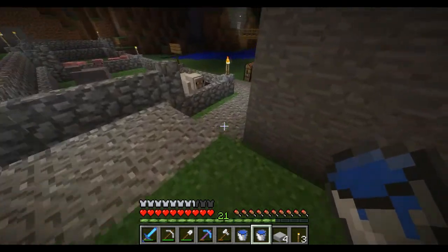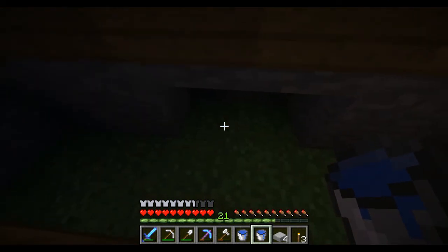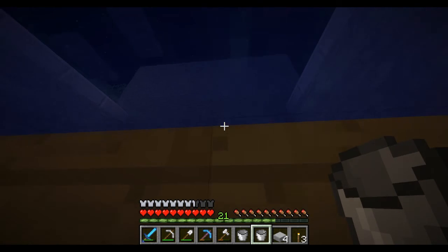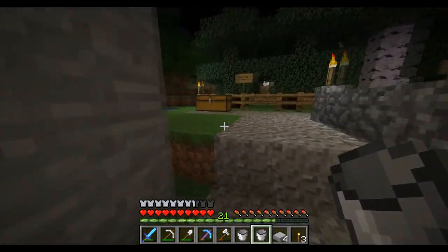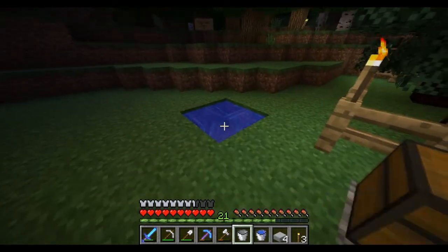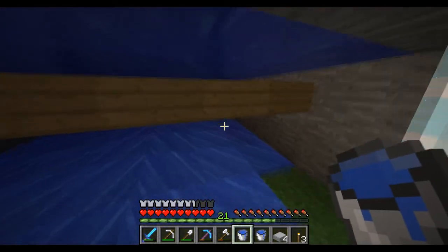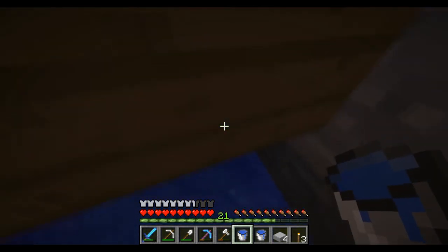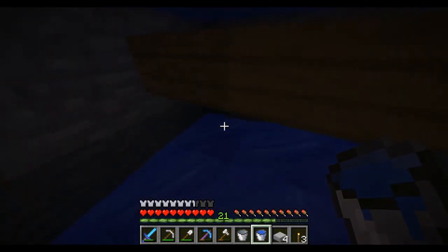We're going to move into the bottom part. You want to put water in these bottom parts here — one in there, one in there. And then you want water in the two corners, so in the left corner and the right corner. Come in. Water there, and water there.